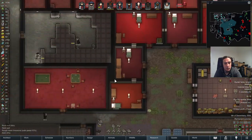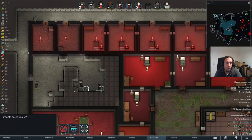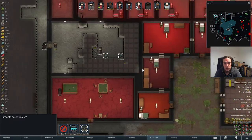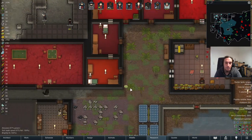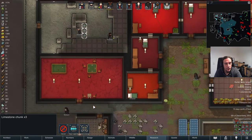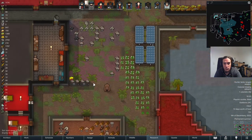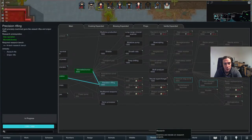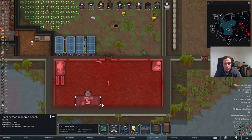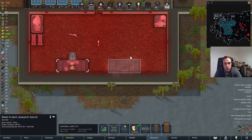I do feel quite rich right now — there's quite a lot of stuff in my inventory. That's just the influx of building material I was waiting for. As soon as we've researched the precision rifling too, things will become super good.